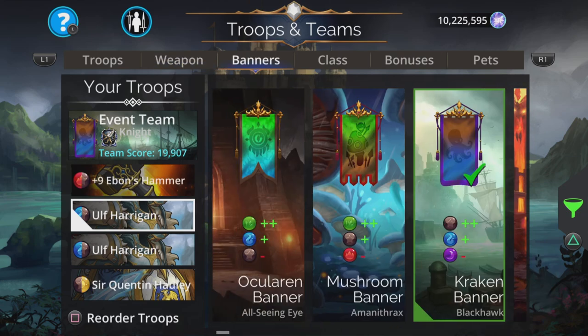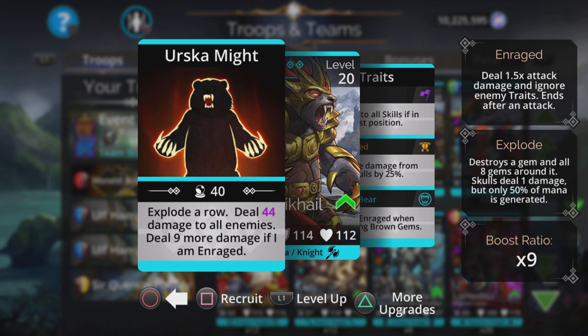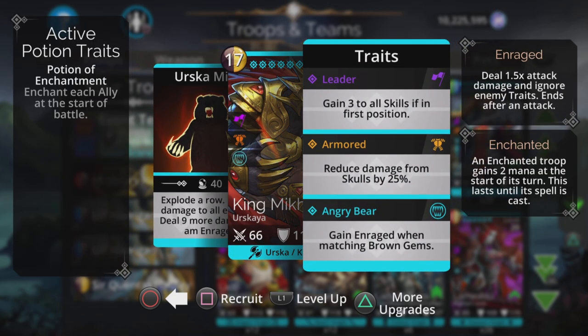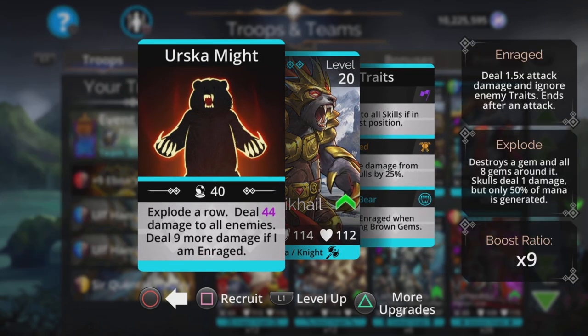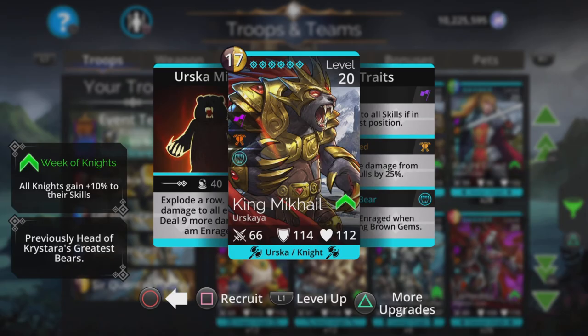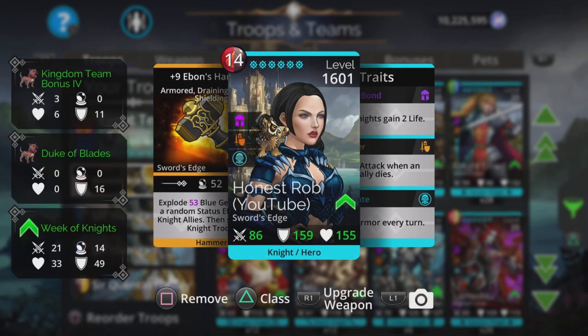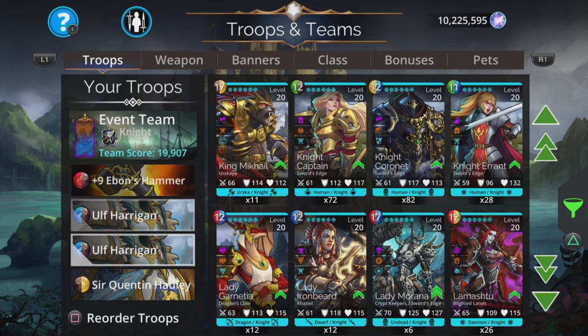If you don't have Ulf Harrigan, there is another cool way to go about this. You can pop in 2 King Mikhaels if you have them. It explodes a row, deals damage to all enemies, and deals 9 more if enraged. Just put a King Mikhael at the top of the team, because it also gets enraged when matching a brown gem, which is going to do extra skull damage, as well as gain 3 to all skills if in first place. With Sir Quentin Hadley converting purple to yellow and green to skulls, you're going to charge up your King Mikhaels nice and fast. Just change the weapon to something which generates mana - maybe Mountain Crusher - to generate lots of mana for the team, in maybe second or third place.